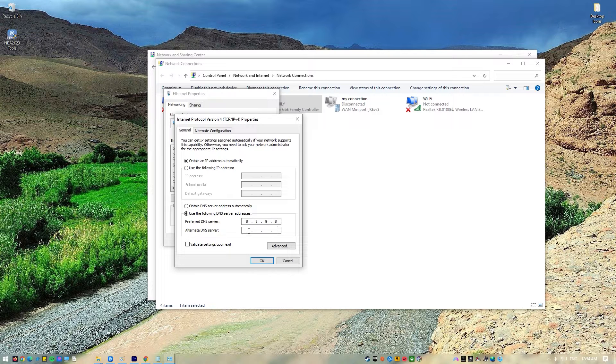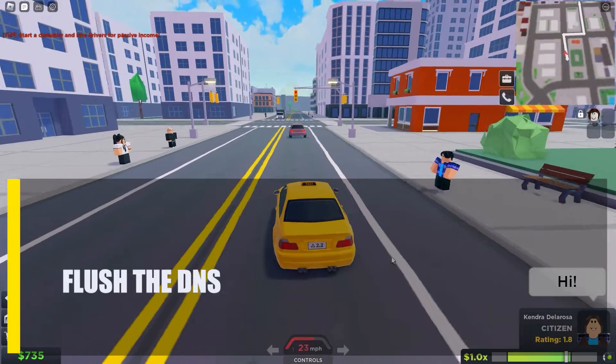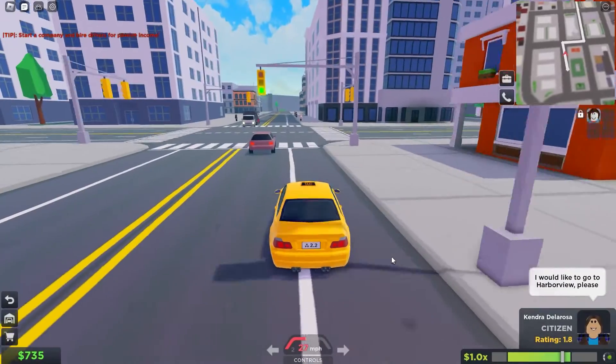In the Internet Protocol Version 4 window, select Use the Following DNS Server Addresses. For your preferred DNS server, type in 8.8.8.8. For your alternate DNS server, type in 8.8.4.4. Make sure to enable the Validate Settings Upon Exit box, then click OK.